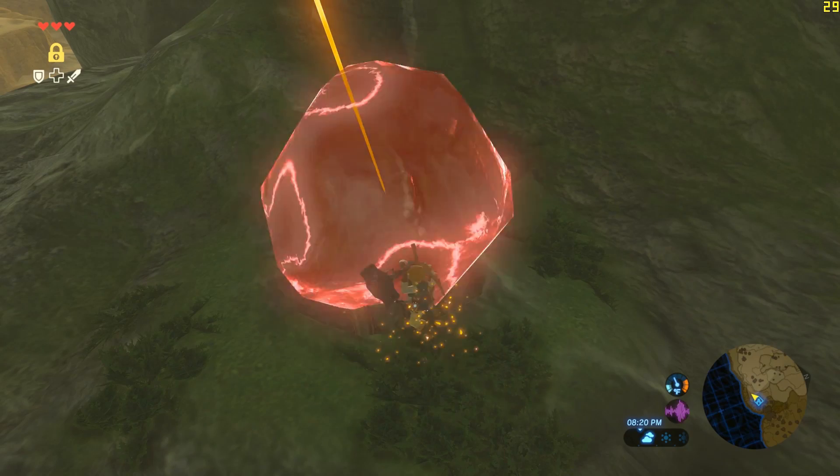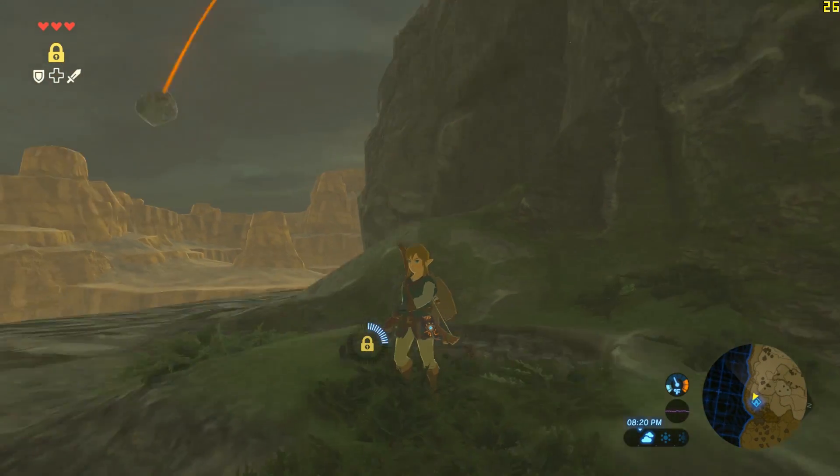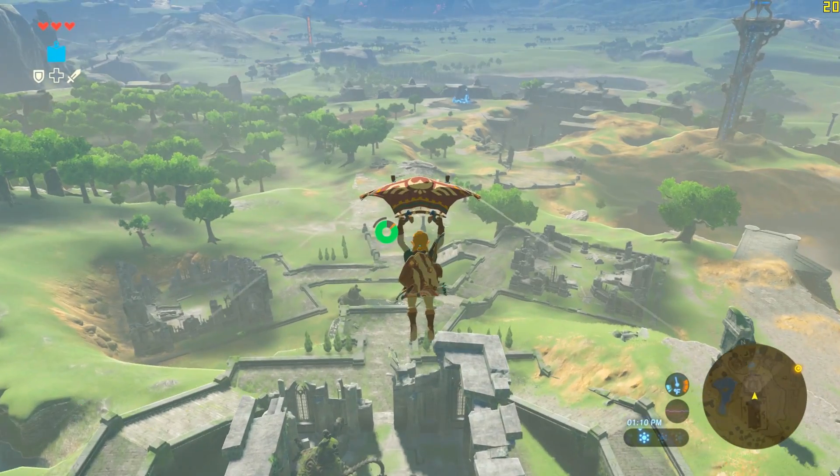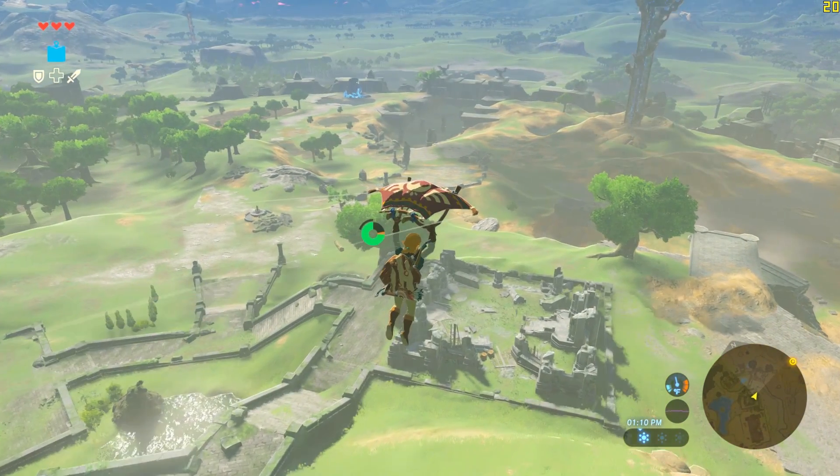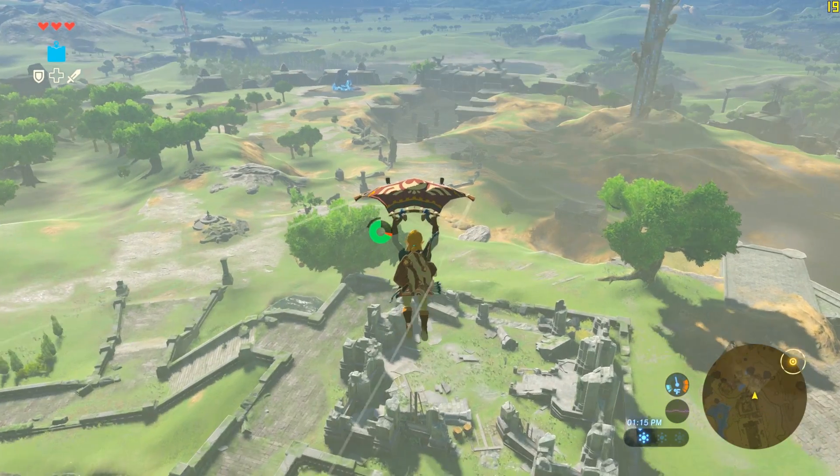With these two runes now working, it is possible to get all four of the required Spirit Orbs and get the Paraglider without using any glitches. With this fixed, it should be very easy to progress through the game now without having to worry about relying on these abilities.